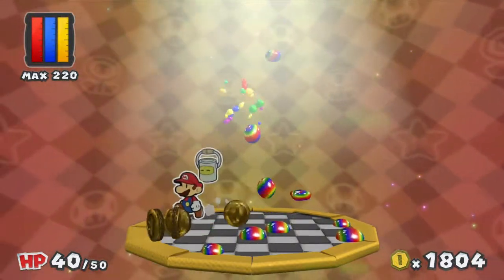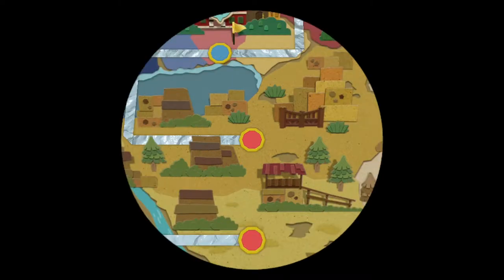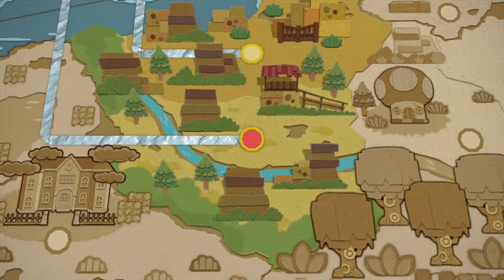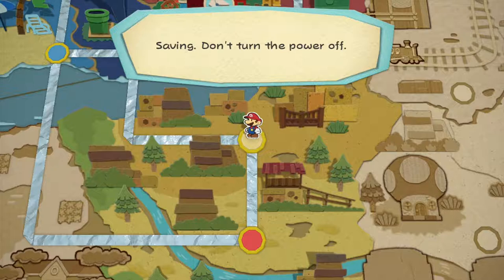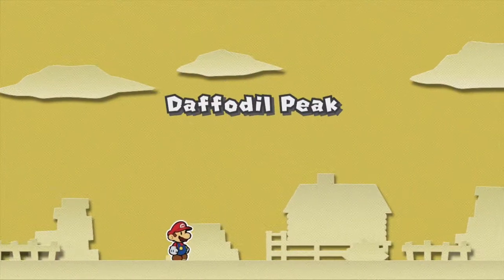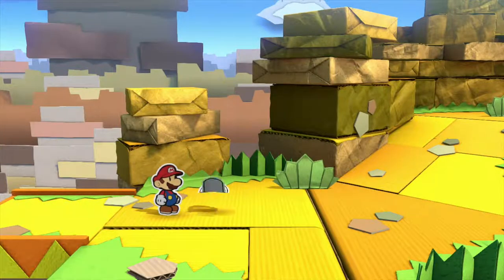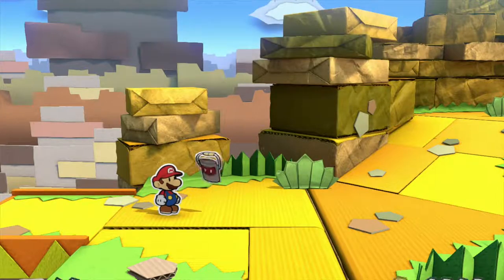That has also unlocked a path to Sun Glow Ridge, which we will check out — don't worry, guys. But we're not done in Daffodil Peak; we have to let the gatekeeper know a little something. I didn't have 100% of the colourless spots, so I definitely missed something on the way up the mountain. Let's go to Daffodil Peak and give that lion gatekeeper a piece of our mind.